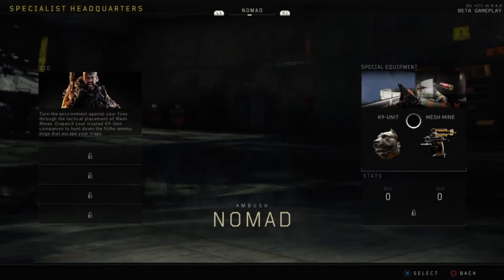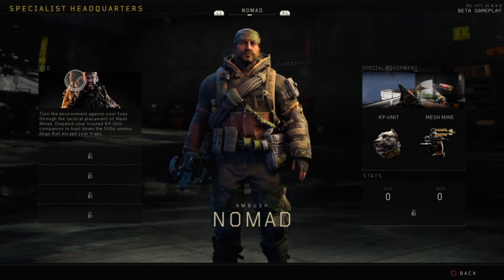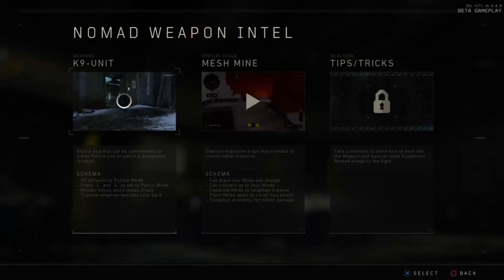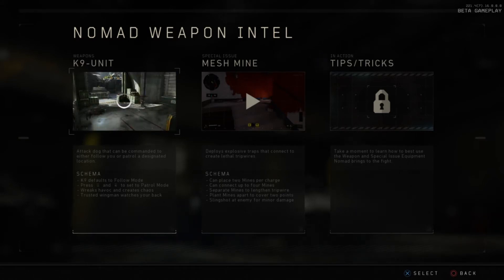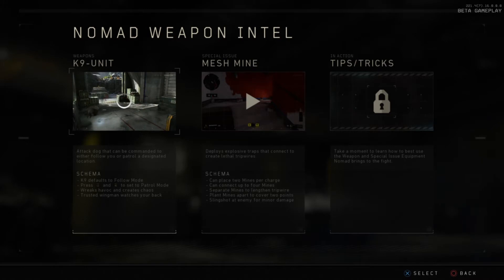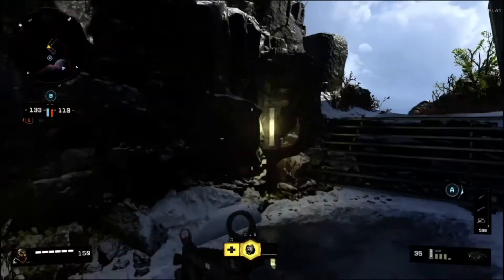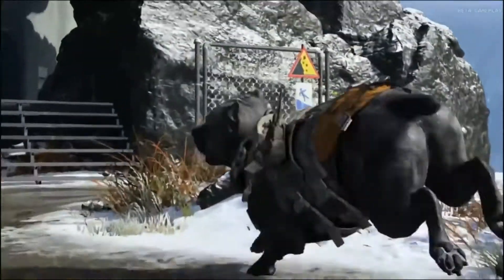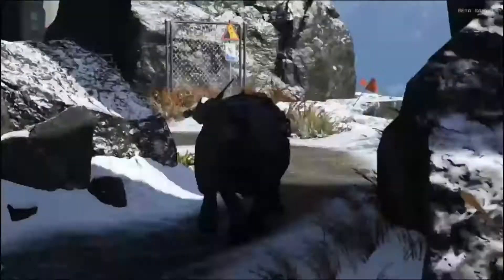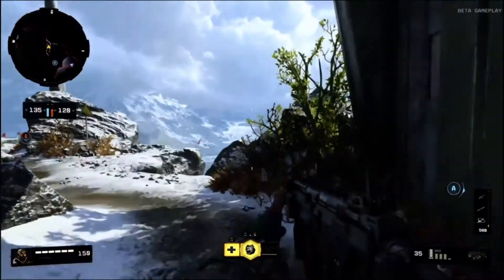Moving on — Nomad, the guy with the dog. Bio: turn the environment against your foes through tactical placement of mesh mines, and dispatch your canine unit to hunt down enemies that escape your traps. The canine unit is an attack dog that can follow you or patrol a designated location. Press L1 and R1 to set patrol mode. In the clip he calls the dog out — it bites one guy, then another — wrecks havoc and creates chaos, watches your back.